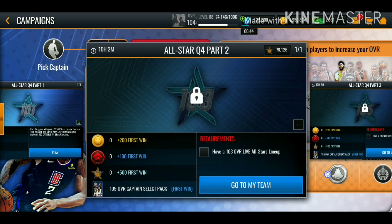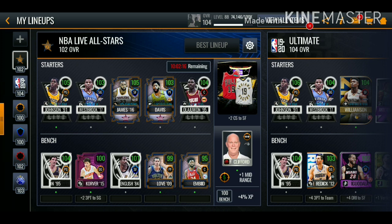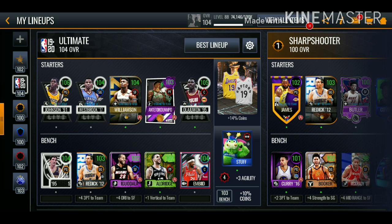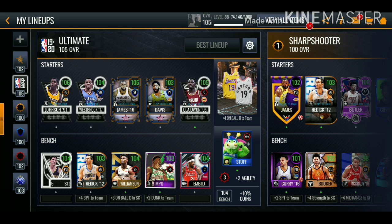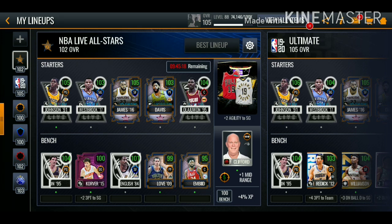We're going to update our NBA all-star lineup to see if we can get our second 105 overall master. We're at 102 overall, so we could upgrade the center position to get a 104 overall - I have 75 all-star points right now, but I was also planning on getting 105 overall Steph Curry. Our ultimate lineup does get boosted up to 105 overall. Should I get a center or a point guard? That 104 Curry has insane stats, but getting a 104 center could get us a 103 overall lineup.